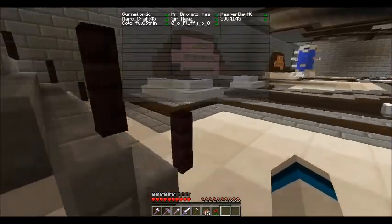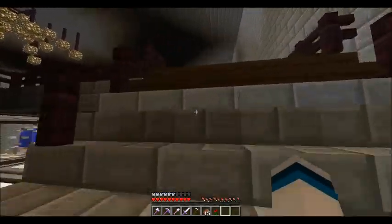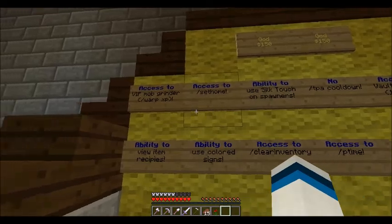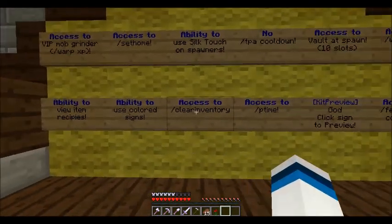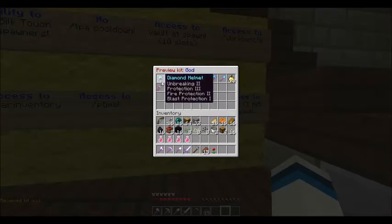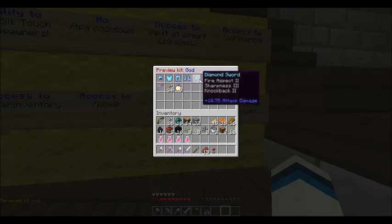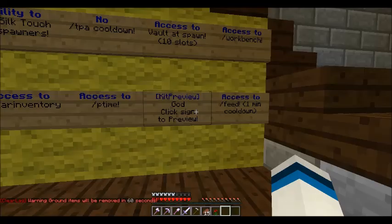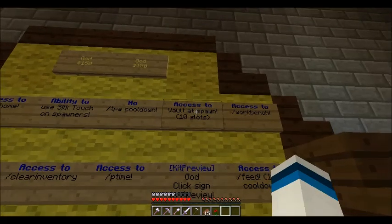Moving upstairs, there are more donator ranks. You've got God — pretty much the same perks, but this time you get fire protection two, blast protection on the armor, a bit more knockback, twenty golden apples, three notch apples, and a new bow with unbreaking one, punch two, and power one. You get ten vault slots instead of eight.